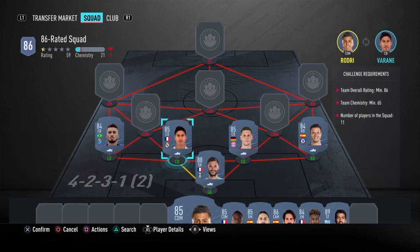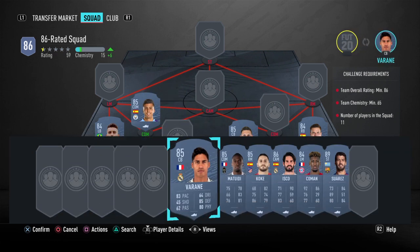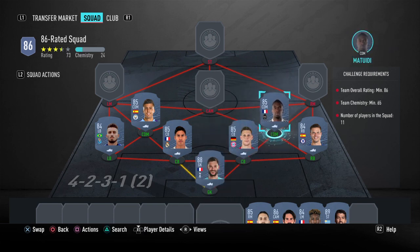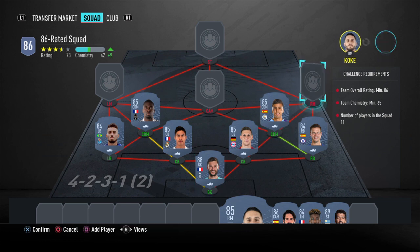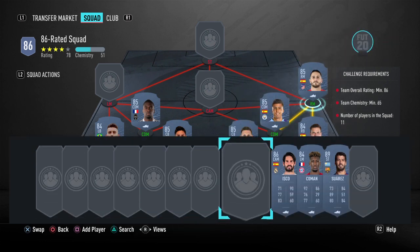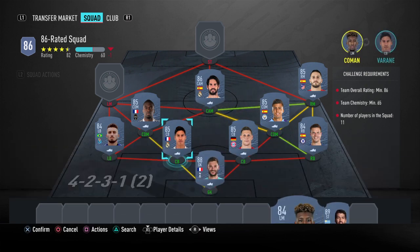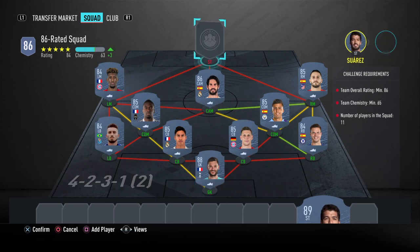The CDMs will be Rodri and Matuidi, right mid will be Koke, CAM will be Visco, left mid will be Koman, and the striker will be Luis Suarez.